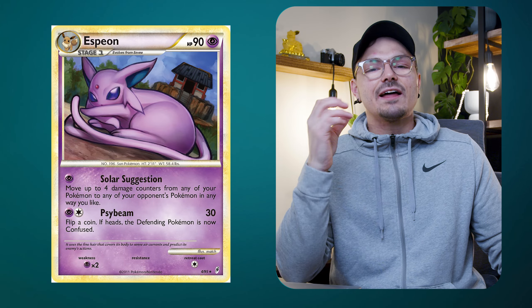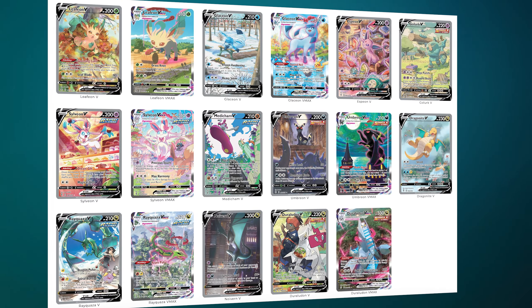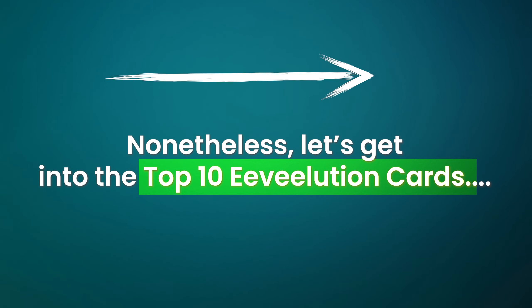Please feel free to like and subscribe to the channel. Before I get into this list, it should be noted that Eeveelutions are the untouchables. Even more than Pikachu and Charizard, Eevee and all the evolutions are so heavily loved, and any Eevee-themed set will likely be desired — that's what history tells us. When you look at Evolving Skies, that set sold out, and it was literally just a purely Eevee-themed set. But nonetheless, let's get into the top 10.